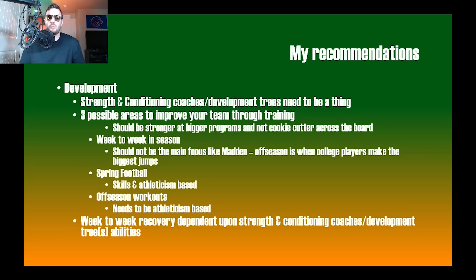Lastly, development: I want a conditioning coach or development tree — whether it's a separate coaching hire or part of the head coach, it needs to exist. There should be three areas to improve your team through training, and it should be stronger at bigger programs since they have more resources, better facilities, and better players. Development shouldn't be cookie-cutter across the board. A great real-life example: Marcus Davenport played for UTSA at 6'6", 215 pounds as a sophomore; by the time he was drafted he was in the 270s — that kind of physical development happens in the off-season.